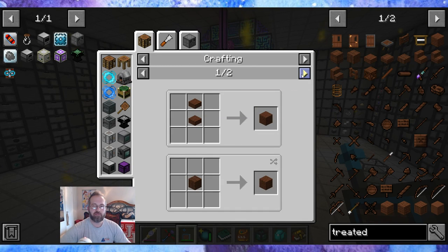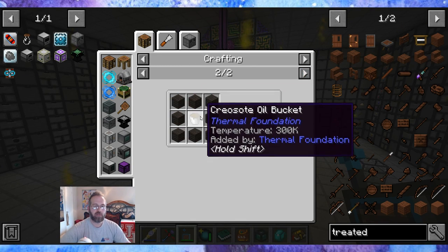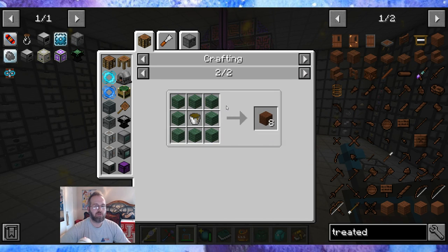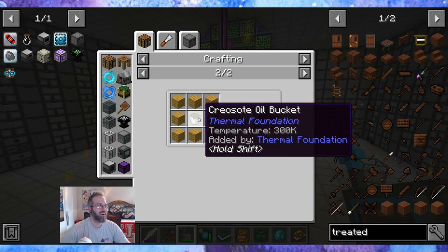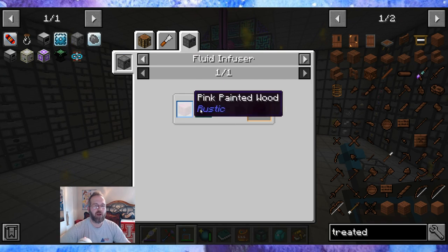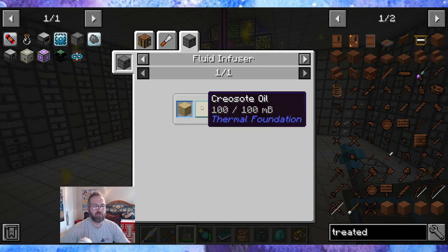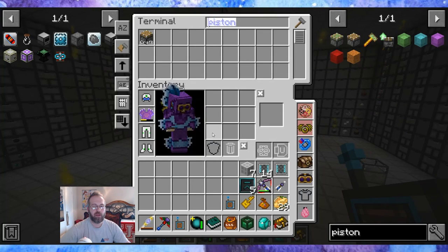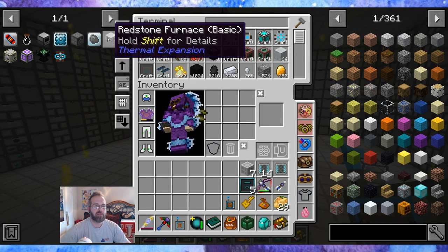I don't like the recipe of putting the bucket in. I don't like anything that requires automation on buckets — I don't understand it. No buckets. I know it requires a filling magma crucible and something that can fill buckets, and that just drives me crazy. But I'm so happy Nuclear Craft has the fluid infuser, which I'm going to build. So let's make the fluid infuser.